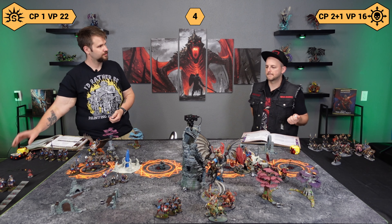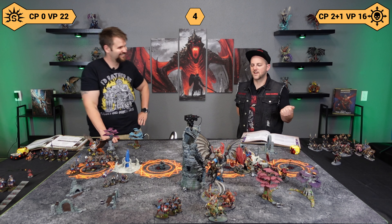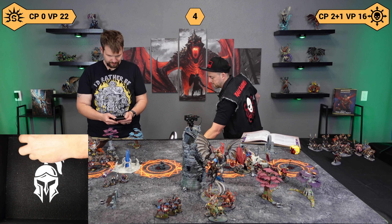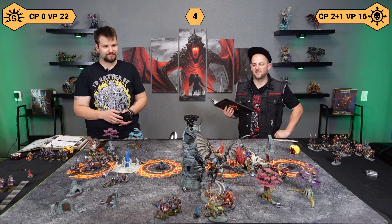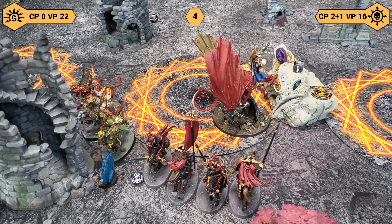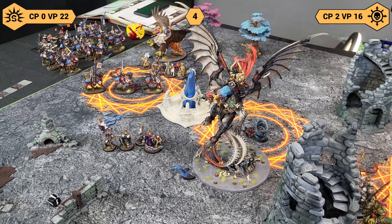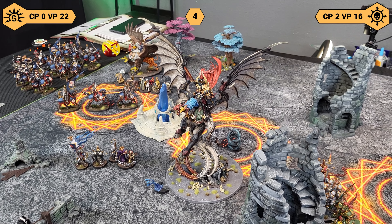I'm going to spend my only CP to rally the Command Corps — nothing. Excellent use of the CP. Let's cast — just going to do a Mystic Shield on the big boy. That goes off with a five. Let's just do an Arcane Bolt — that goes off with a 12. Movement phase is complete. I fell back with these Knights and then I moved the Veringard with an auto-run. They're going to have to charge into Ionis so I can get my battle tactic. And then Archeon moved his 14 and he's going to charge into some Command Corps and do some damage.